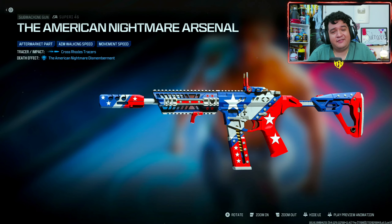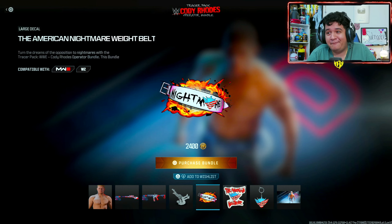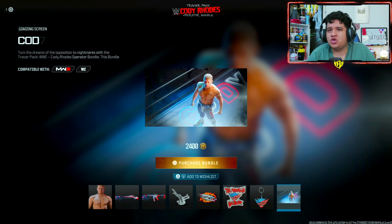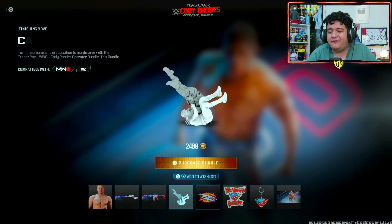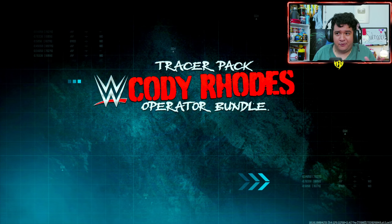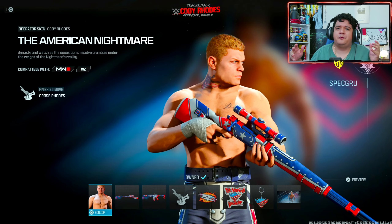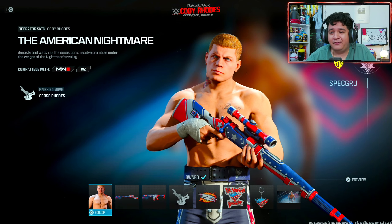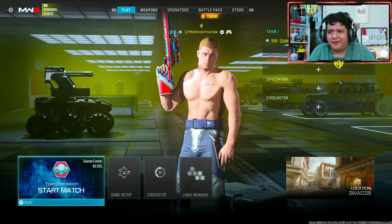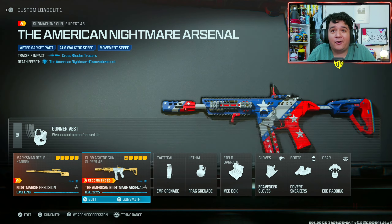We also have the Crossroads finisher, which is pretty crazy. We've got the American Nightmare weight belt decal which says 'Nightmare' on it — really clean. There's also a weapon sticker, weapon charm, and the loading screen of Cody Rhodes. All this for 2400 COD Points. I think it's worth it, especially because the CAR 98 is pretty lethal in Warzone, the SVR-I is amazing in multiplayer and Warzone, and we get a finisher and Cody Rhodes himself.